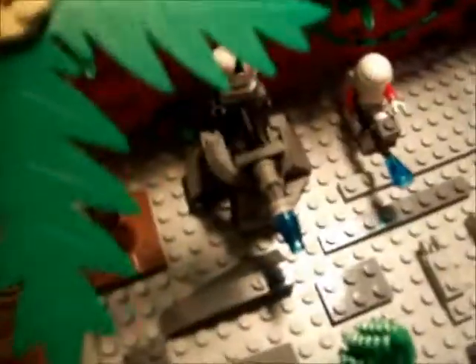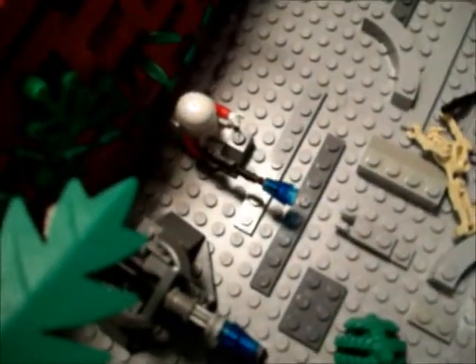Then we've got a custom crab droid and a tank droid. Over there we've got another turret and a Galax Marine gunner, just firing.